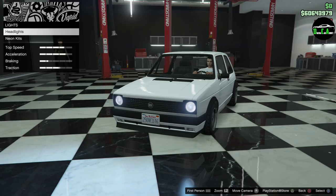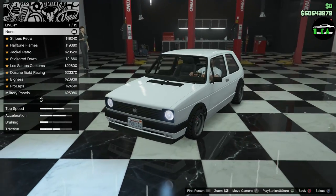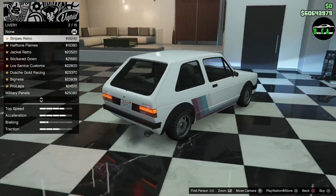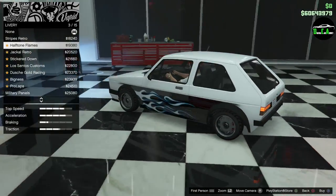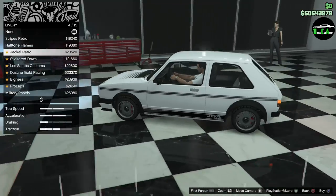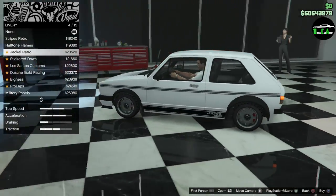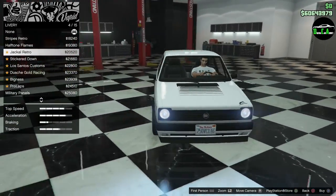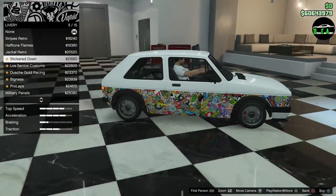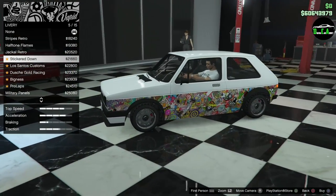Lights — might as well do xenon. There are liveries: retro stripes, that's different. Half tone flames. Jackal retro — that's nice, I like that one a lot. I might do that one. Sticker bomb — you can pretty much sticker bomb this entire car if you put the sticker option on all the other parts too. That's pretty funny.